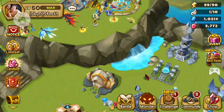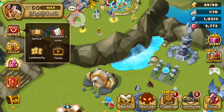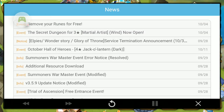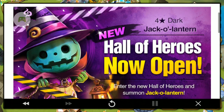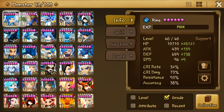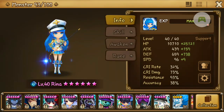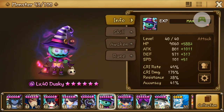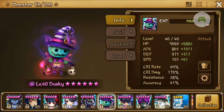Hi guys, so today we found out what the Hall of Heroes for October is. The Hall of Heroes for October is the Dark Jack O'Lantern. Happy Halloween! I happen to have the Dark Jack O'Lantern already 6-star and max skill, so we're going to try him out and see whether he's good or maybe just a nice Halloween monster.